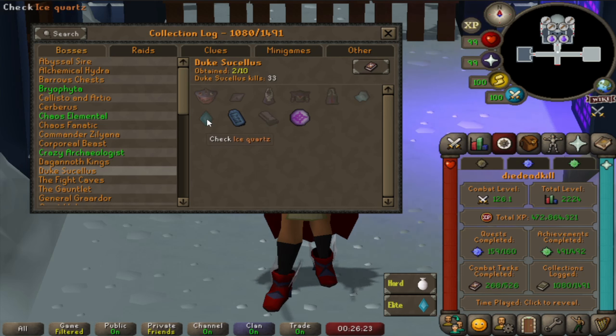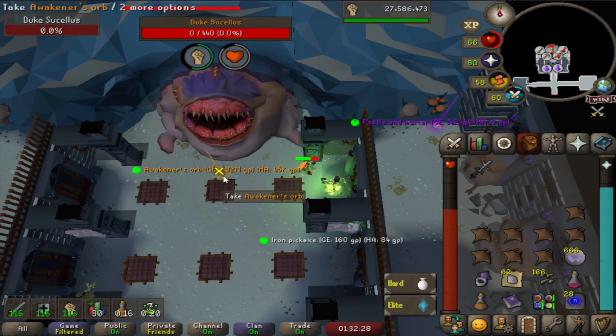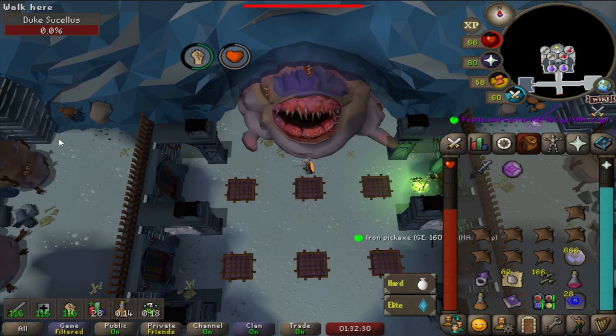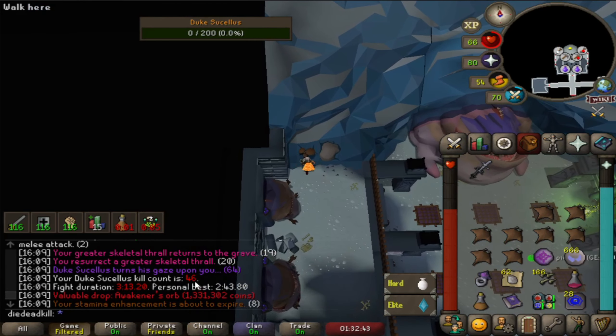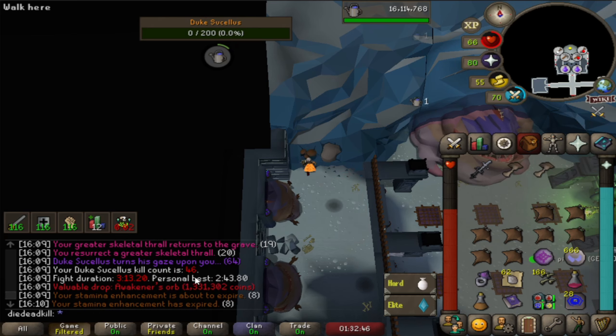Drop rate is 1 in 214, so that's still a long way to go. Let's see if we spoon one of the uniques or if we get to the 200kc we need to get either the ingot or the quartz. There's another orb — nice, 1.3 mil added. We're currently at kill number 46, and we should get a combat achievement at 50.